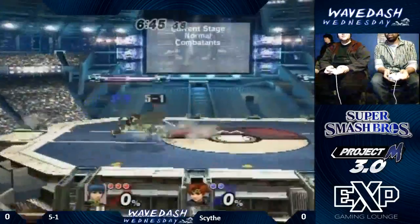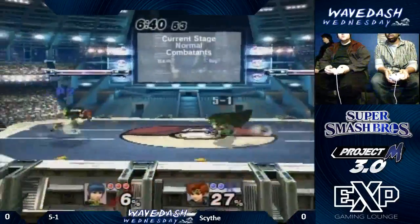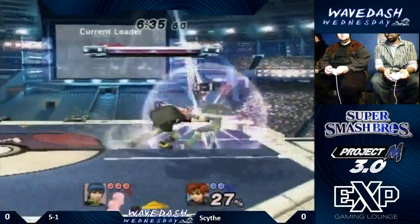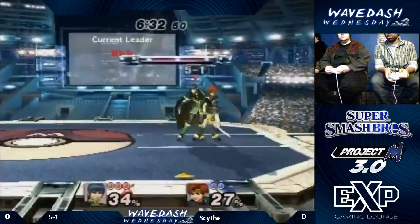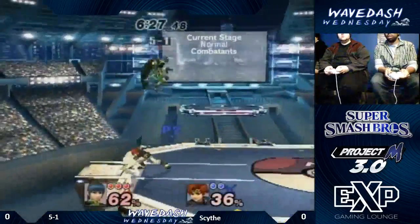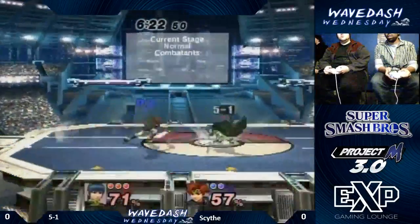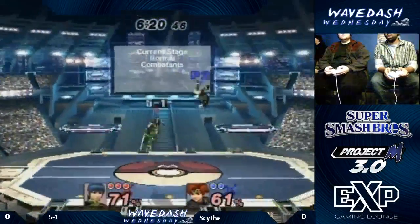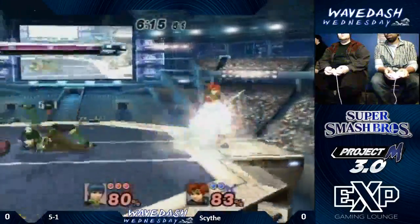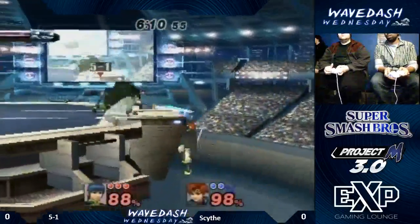Good read by Scythe to land the forward smash to kill — high enough percent that virtually anything would kill him at that point. Both go for the awkward dash grab. A lot of dash dancing happening right here. Both have great dash grab games. In this matchup you're going to see something fairly similar to a Marth ditto in Melee, where both players are just dash dancing back and forth looking for a grab. Scythe is going for it all.